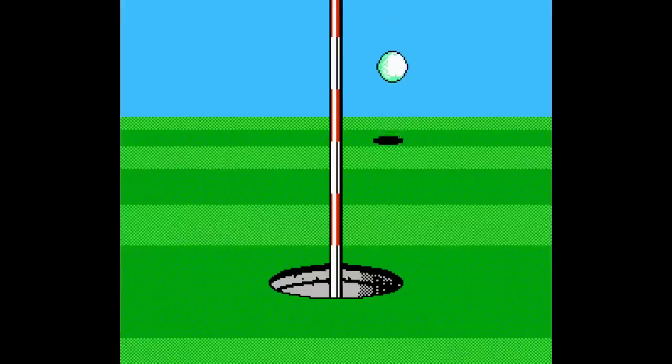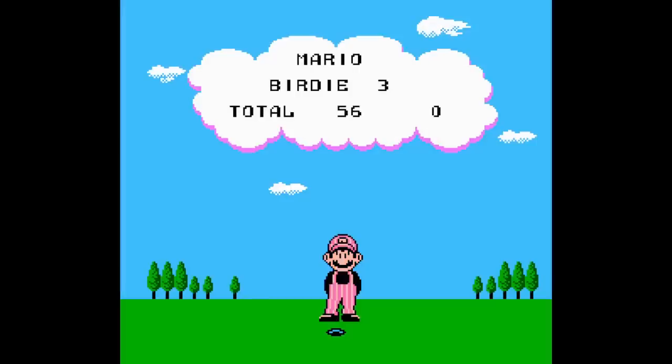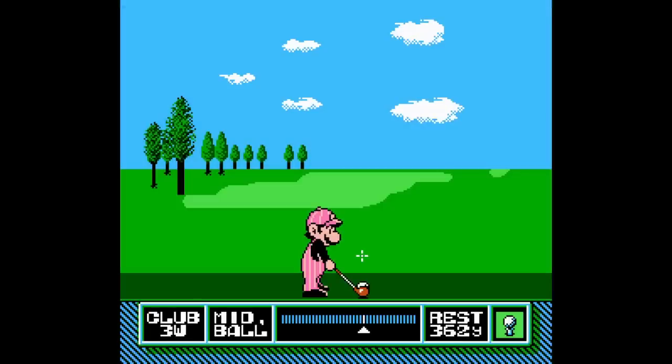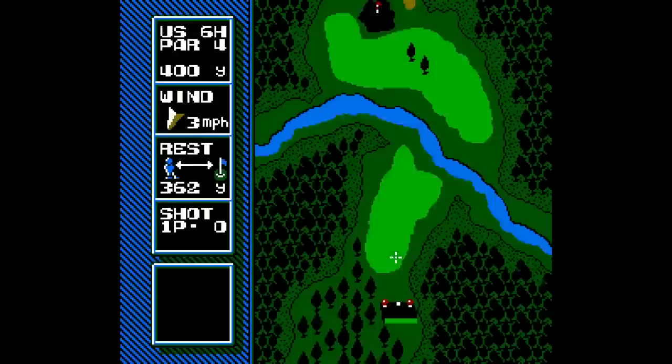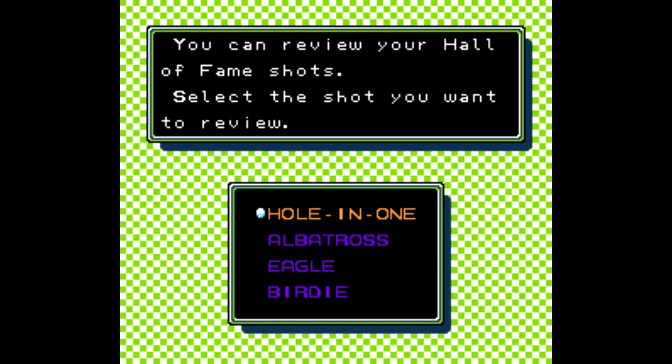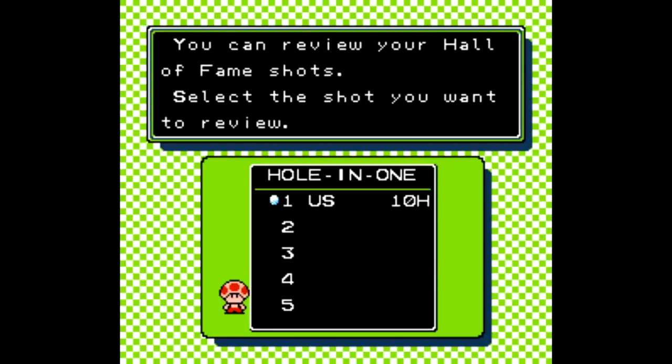When you beat one of them in match play, you'll play a mini game of either closest to the pin or longest drive. There's also exhibition and tournament modes, a practice mode so you can practice specific holes. The game keeps track of stats, and you can even switch around the match play opponents if you'd like. But best of all is that the game saves your best shots so you can watch the replay.